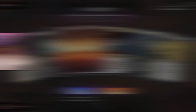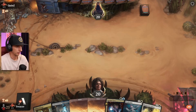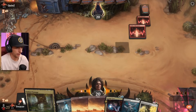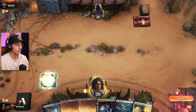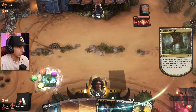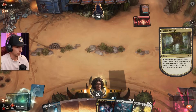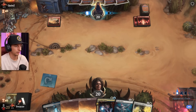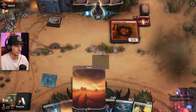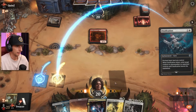I get to go first — how do we feel? This hand looks actually pretty good. Let's just crack the Fabled Passage right away. Oh you've gotta be kidding me — here we go again! It's double Aline. Let's go, give me your one and only mouse, I dare you. Scamp — all right, give me that Scamp.